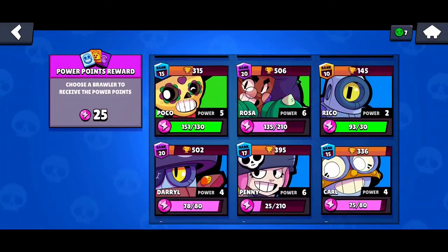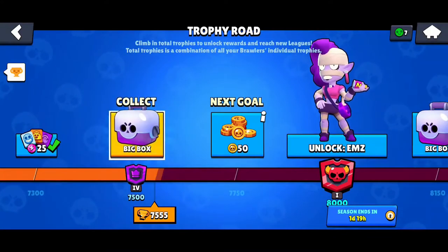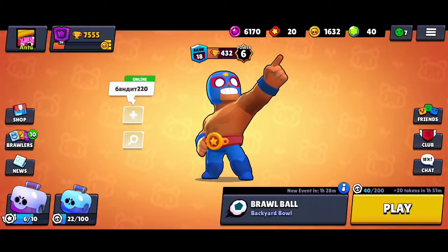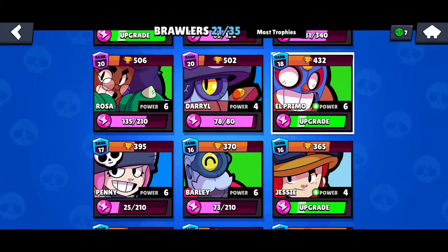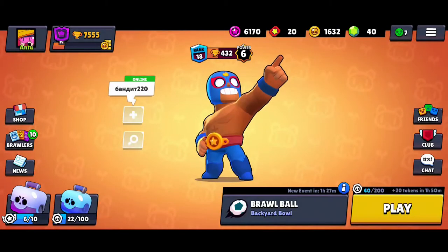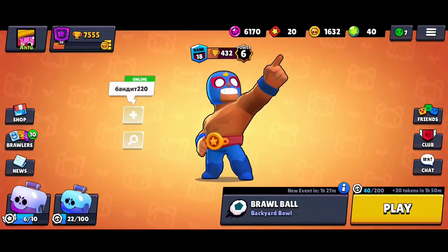We're gonna go to 8-bit because my friends couldn't play 8-bit with me — we're gonna push 8-bit to rank 15 soon. The last box of this opening. So we've got a lot of upgrades to do, like Jacky. We've got a lot of Brawlers we can upgrade. The coins are looking great, a lot better — 200 and 1,600, it's a pretty big difference for a free-to-play account. Nothing major from this opening, pretty sad because I was working one month for this.